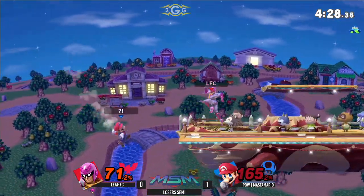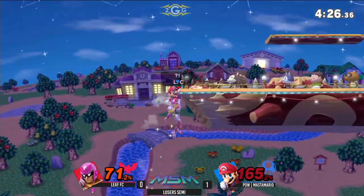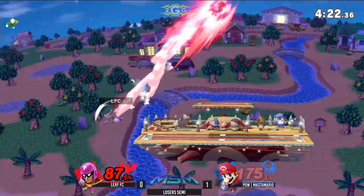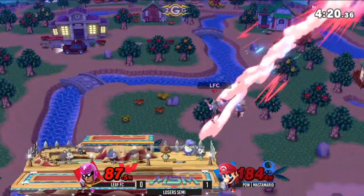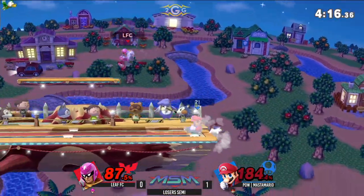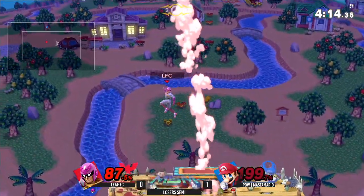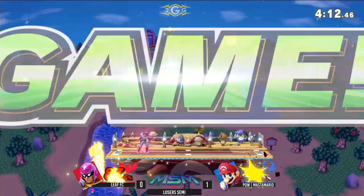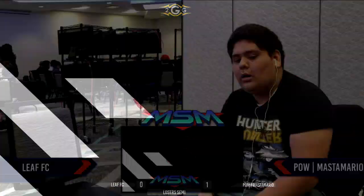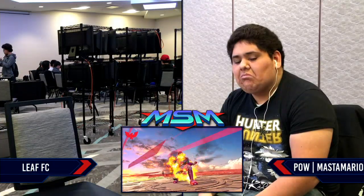Falcon Dive — still not enough to do it. But 165% — if he catches it on the ledge and it's not a roll, then he should be able to seal out the stock. But that's just a matter of whether Master Mario lets that happen, because his survivability is just up there right now.